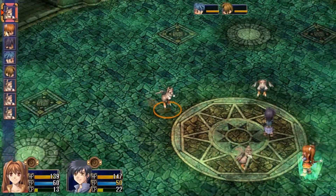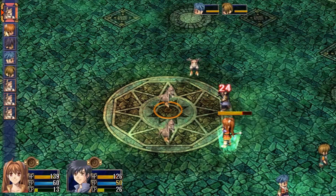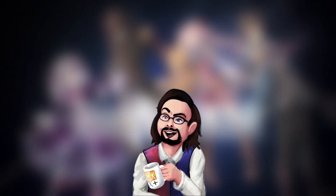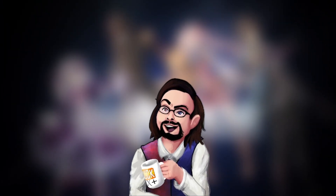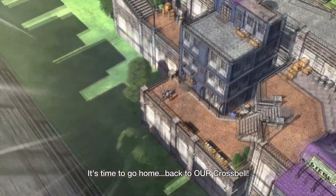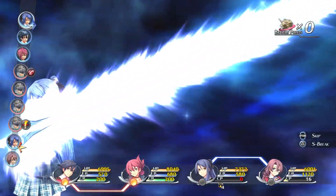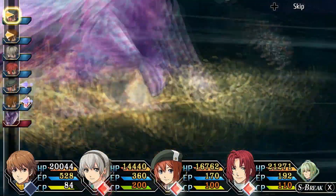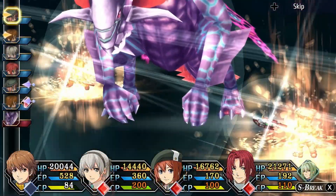Also, Trails in the Sky is currently only easily available on PC. If you feel like you don't want to play any of those games, however, you can go straight in by using the amazing backstory feature in the main menu, which will give you recaps of previous events, character bios, and important things that you need to know.